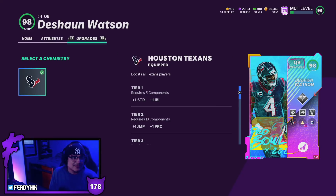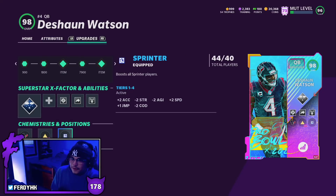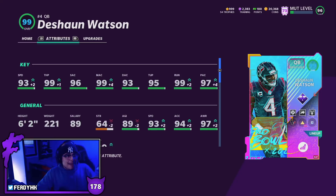We are rocking with the Watson Pro Bowl art. Going down to team chems, he only gets Texans for now, but potentially might get Jets and Dolphins chems in the coming future. Hopefully it's the Jets chems that get added to Watson. Full play fake, full sprinter — let's just hop right into it.